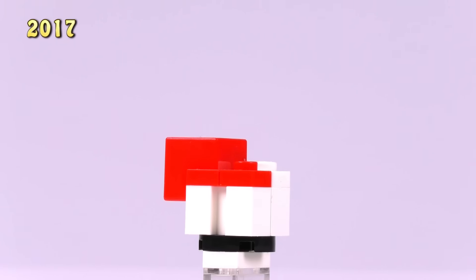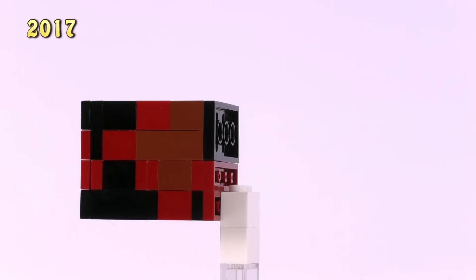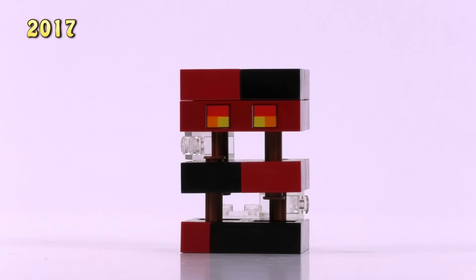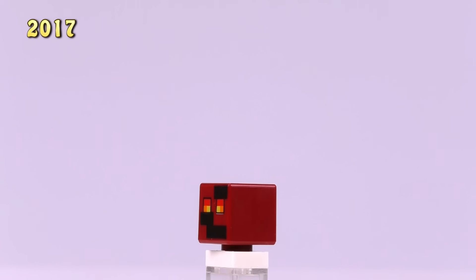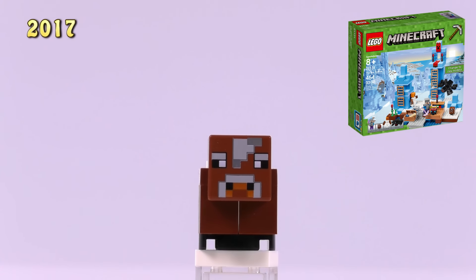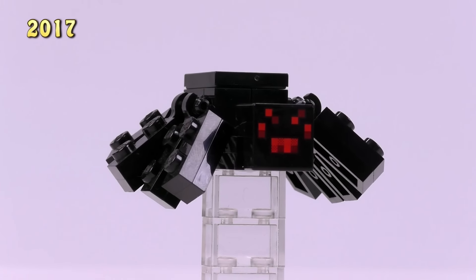Jumping to 2017 - first up is a Baby Mooshroom, same print as the regular mushroom head but just a baby version from the Mushroom Island set, five bucks. Then one of the most creative mobs: the big Magma Cube from the Nether Railway with a really fun build - you can lift it up and have the sectioned slabs open up cleverly. The small Magma Cube is basically just a printed minifigure head. The Snow Golem also got a slightly updated build in the Ice Spikes set - six dollars. A Baby Cow and a slightly different Cave Spider also came from the Ice Spikes set.